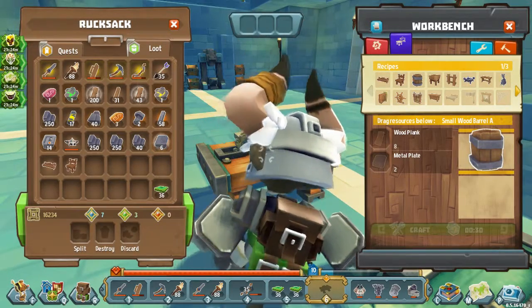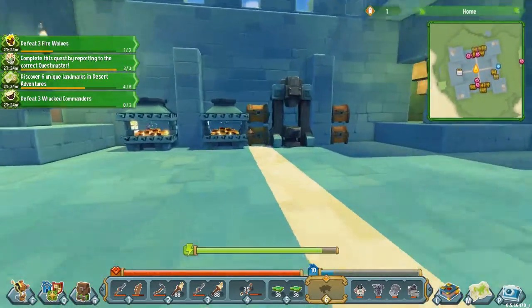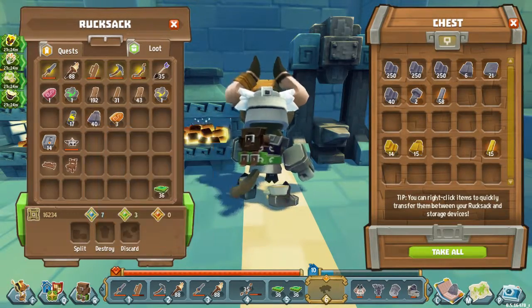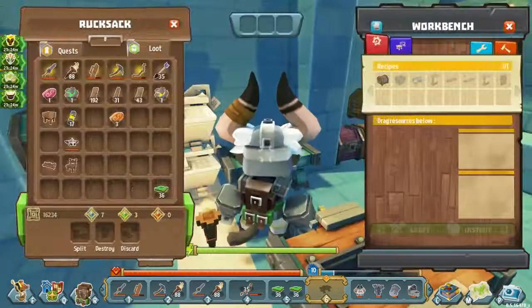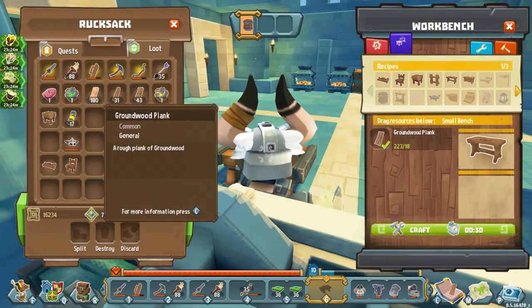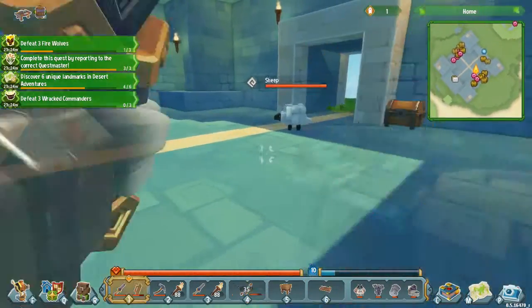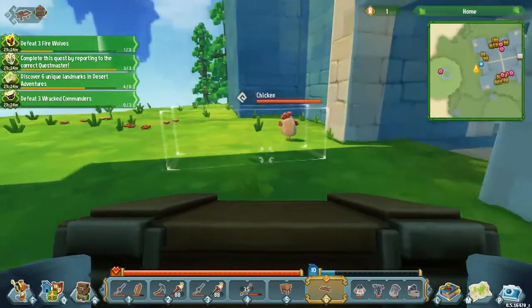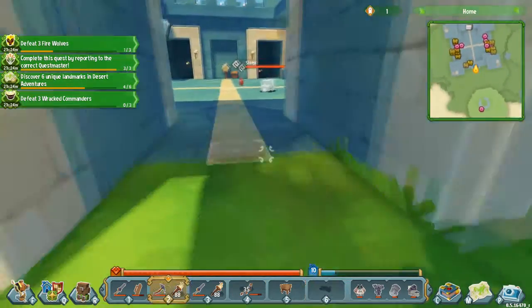We can also make some wood barrels. Let's go ahead and put the rest of this material away. We have the copper we can make, and the small bench is the other thing we have to make. With this basic bench, it's apparently three wide — good to know. We could have it right here. Okay, we can actually pick that up.